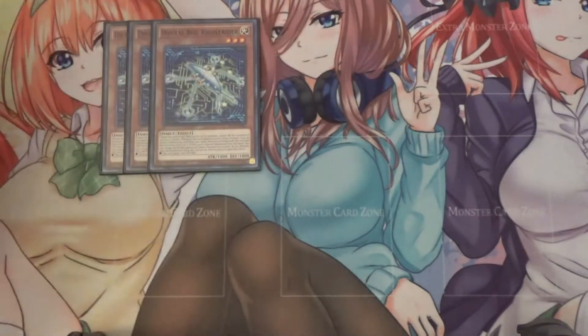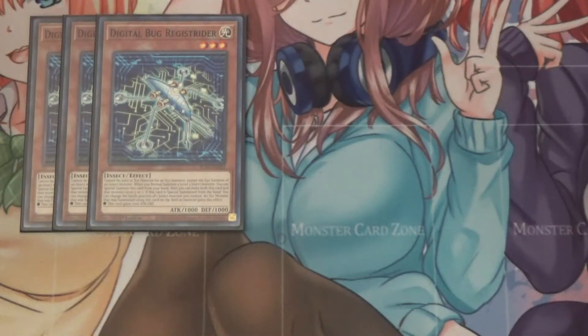First off, I'm running three Digital Bug Registrider. You use it as the XYZ material for an XYZ Summon, except for the XYZ Summon of an insect monster. It has a really cool effect: when you normally summon a level 3 insect monster, you can special summon this card from your hand, and you can make it level 5 or 7. If this card is special summoned from your hand, you can change the battle position of one insect monster you control, and an XYZ monster summoned with this card gains its effect and gains 1,000 attack and defense. Essentially, if you summon a level 3 insect, it's a free summon more or less.